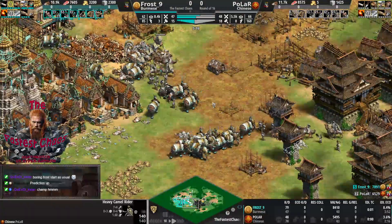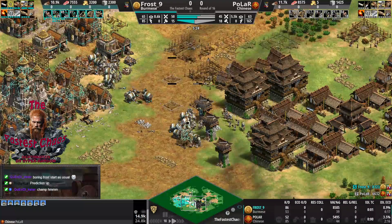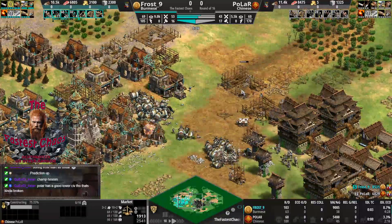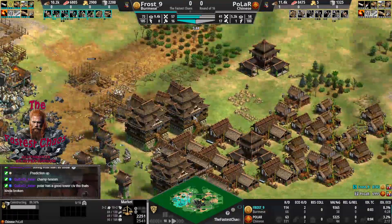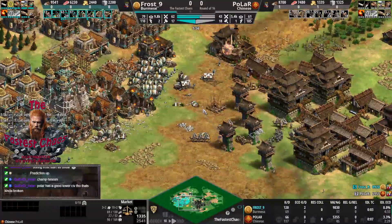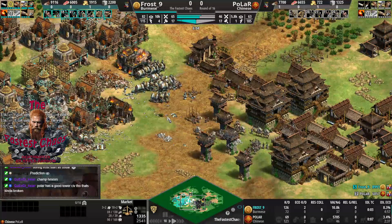Rams are also on the field. The tower creep by Polar is liked - seven guard towers, actually keeps. Forward market being added as well. Space is tight, though Polar does have some back space and some TCs up. Elephants on this map generation are probably very dominant, and mass Halberdiers would probably have been needed for Chinese.